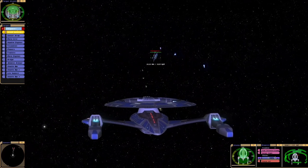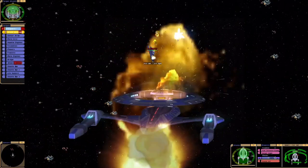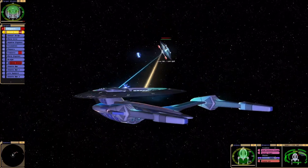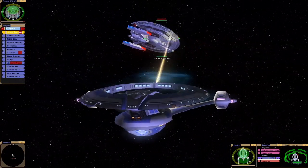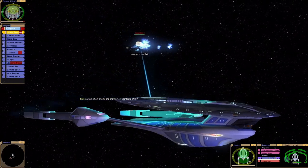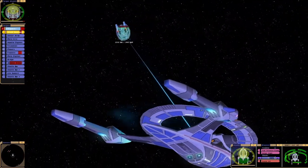We've got these chronoton torpedoes — they've gone straight through the ablative armor. Weird looking ship. Their attacks are draining our starboard shield. I think it's better than that Super Sovereign there.